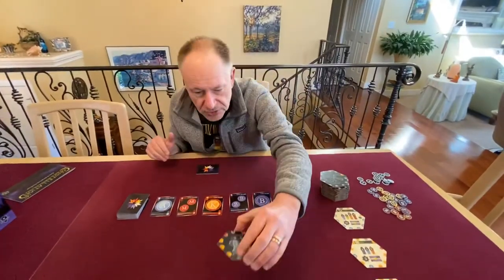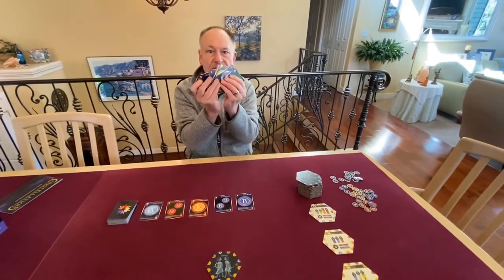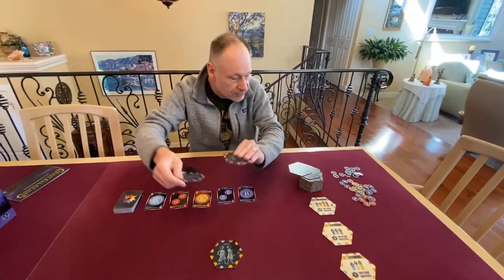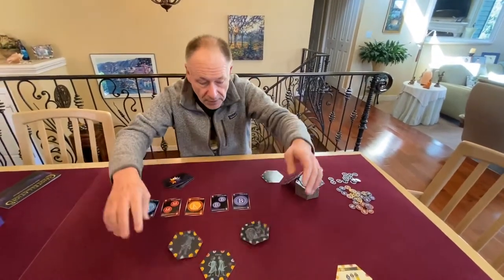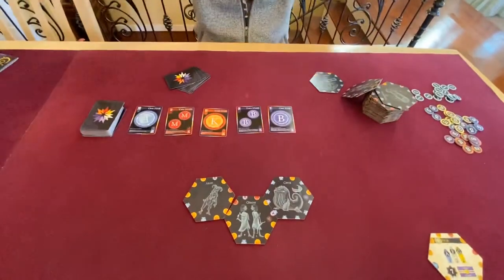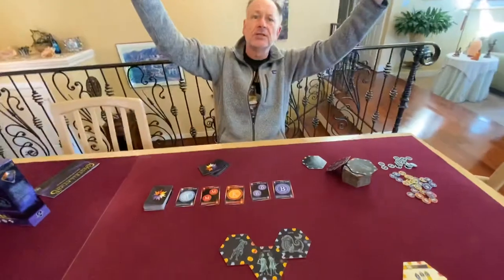The game is pretty simple. You start off with a Constellation in the middle, and then people are going to be using these cards — they're going to be paying these star cards in order to put these Constellations in play, and they're going to just dump them all over the board. The kids get to really develop a wonderful little tile creation of all the Constellations in the sky.